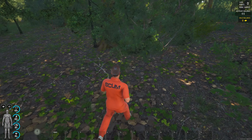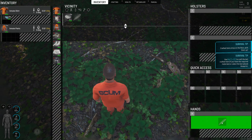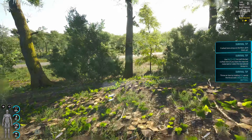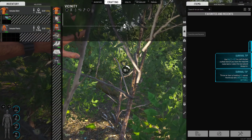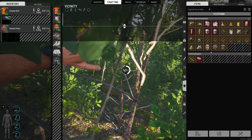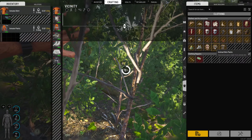First thing we're going to do is look for some rocks. We're not going to cut up any of our clothing because this is pretty much all the clothing we can use right now. If you look at the crafting menu, there's not really many pieces of clothing we can craft — besides a skin jacket, skin pants, and so on. We actually need animal skins for that.